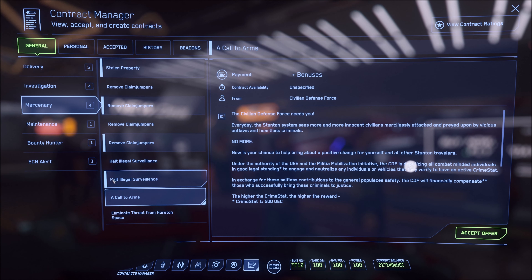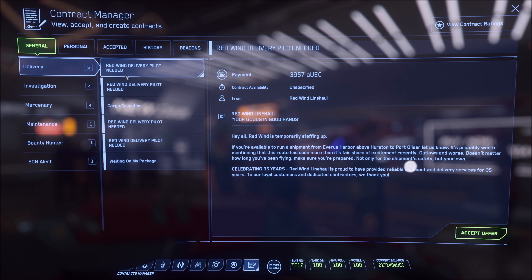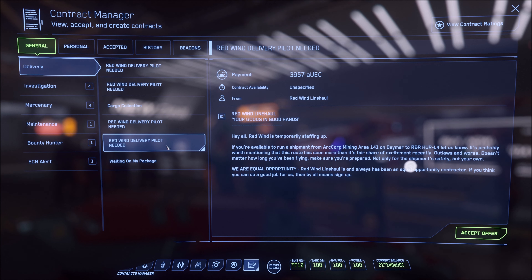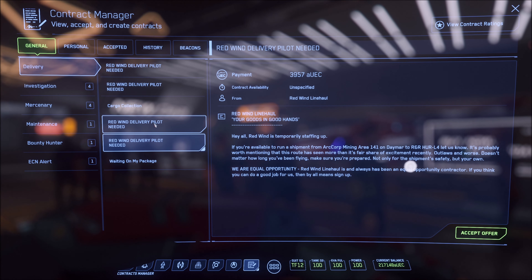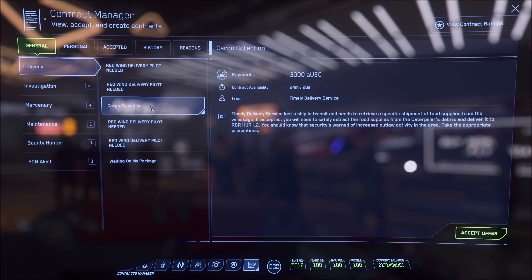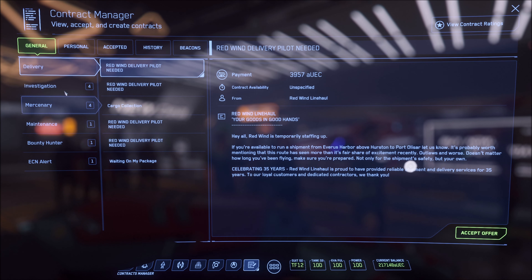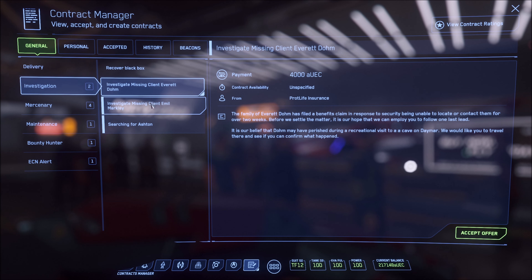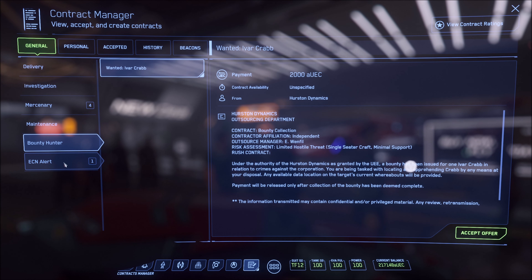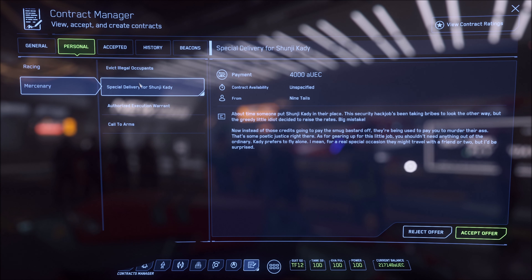Delivery missions are probably the easiest ones to do. They will take a little time because delivery isn't right around the corner. Mercenary missions are pretty good for cash flow — they don't take very long. If you want the most cash flow early, you'll either do the 890 Jump mission — which was a little bugged for me — or the evict people from stations missions. That one is worth 7,000 UEC and I've soloed it many times. Every once in a while you'll get a delivery mission worth about that much too, so keep an eye out.